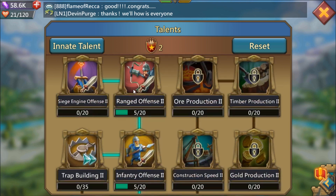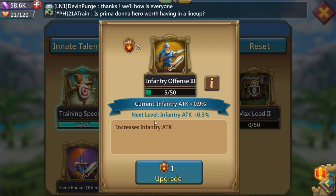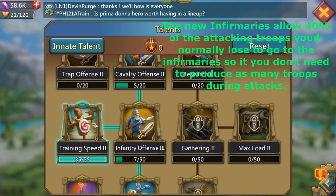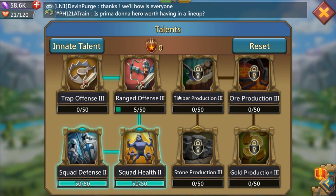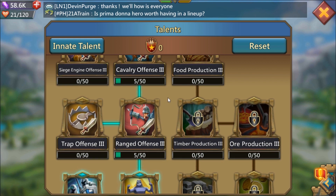You've got two points left over — that's really up to you. I specialize in infantry on my free-to-play account so I'll put them into infantry. On my main account, I would not get training speed one or two because I'm not planning on making a ton of troops while attacking. With the new infirmary status, I only suffer 40% of the losses versus 100%, so I'm more inclined to attack someone at 60-70 million might. On my main, I'd actually max out infantry offense three and ranged offense three instead. I wanted to show this on a lower account since most viewers are probably between levels 40 and 58-59.